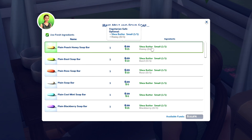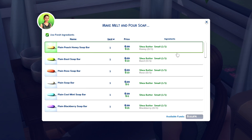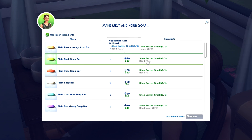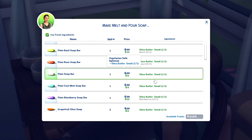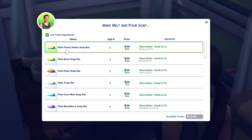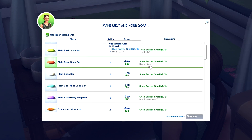Each shea butter packet is about 20 simoleons which seems relatively expensive, but every soap you create is worth about 44 simoleons, so that's a 20 simoleon profit. I'm going to purchase about five to get started. The first items you'll be able to make are the melt and pour soaps, and then as you go through the different skill levels you'll unlock different items. You can also integrate existing packs into the soap making skill — you can have bees to harvest honey, or plant basil and roses to add extracts and scents.